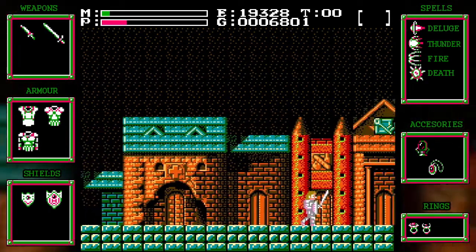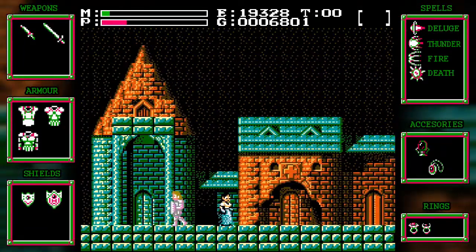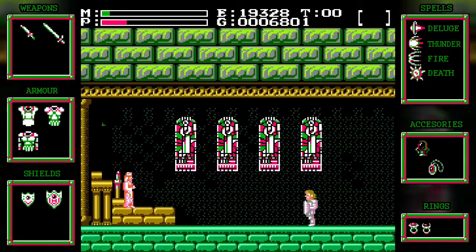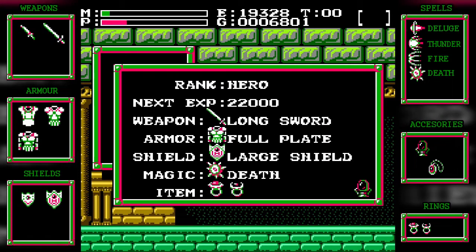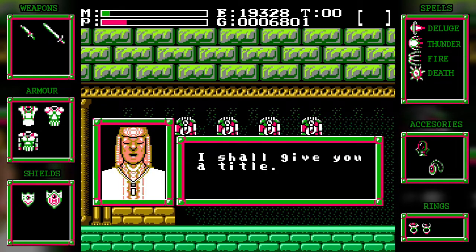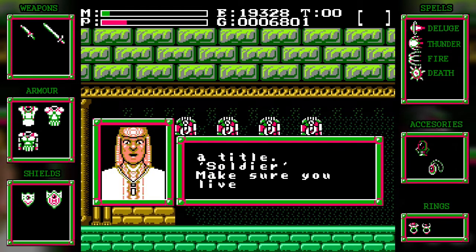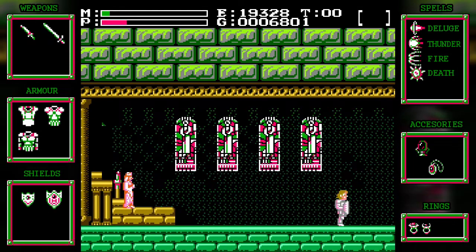We're going to go ahead and go to the church, talk to the guru. I've gained 22,000 experience, so we'll get a rank up. I did get a title: Soldier. Which means I could have gotten my armor for free, but whatever — it's like 5,000 gold or something like that.